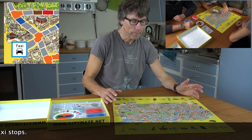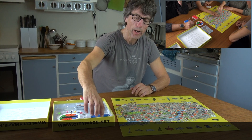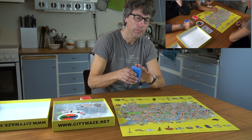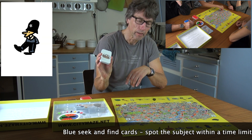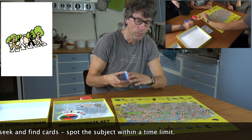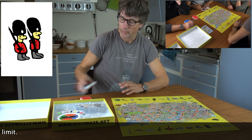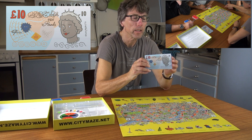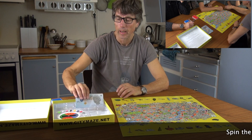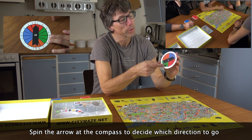You can have as many taxis on the taxi stop as you like. And we have the blue cards — this is a picture of a seek-and-find card which you draw when you come to the blue spots. And we have 22 banknotes for the winner, and a compass without an arrow to spin.